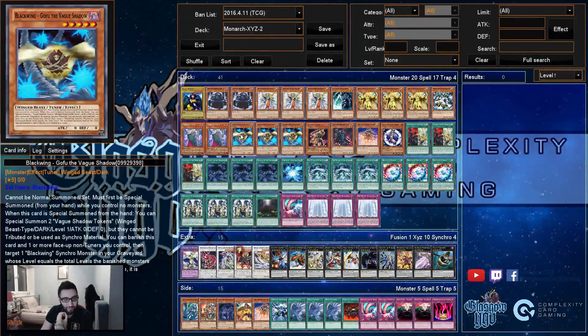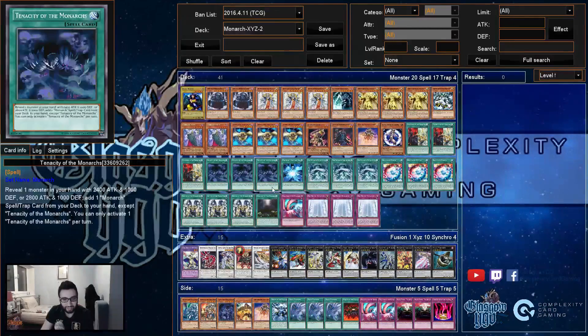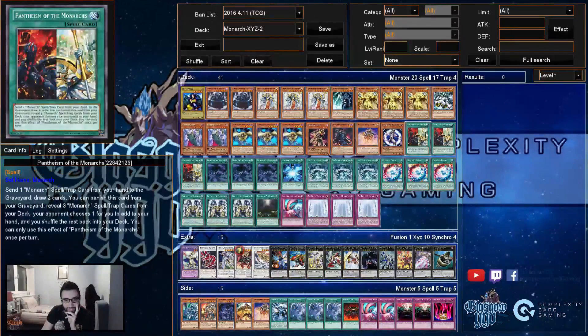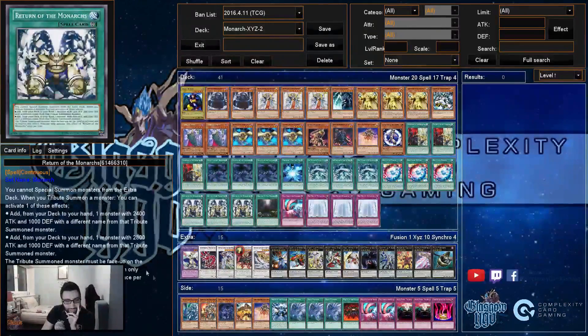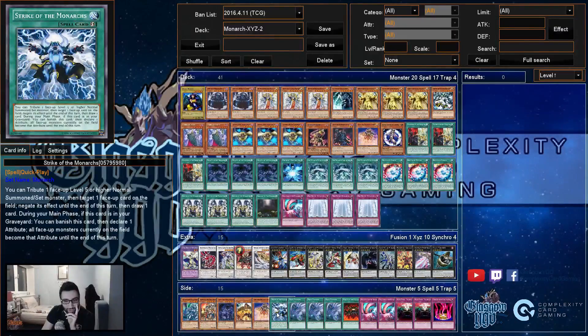Gofu is Cyber Dragon — the tuner — and you can make Crystal Wing with it. I used popping the tokens with Kuras more than I used making Ultimaia. I'm playing Ultimaia because I'd be playing Gofu anyway rather than playing Gofu just to use Ultimaia. I really like the tokens — you hopefully get three cards.